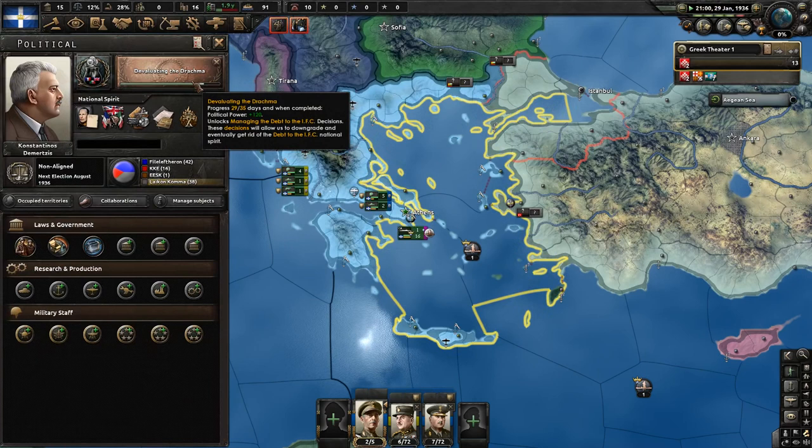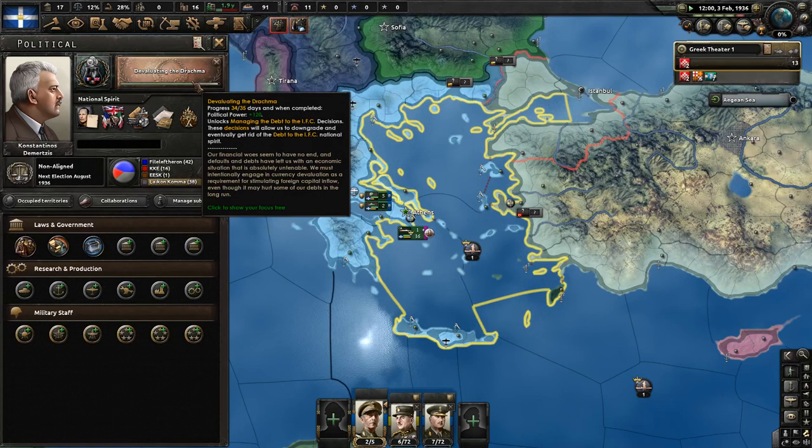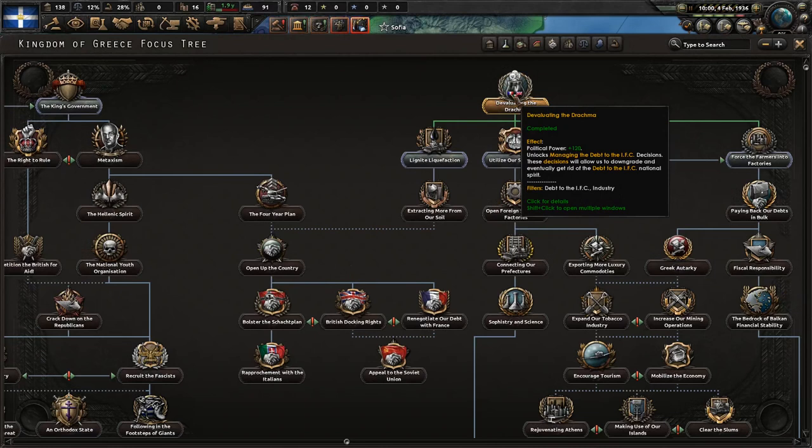This will be done soon enough though - only five more days. Then we will be devaluing the Drachma. The Drachma is devalued, which helps us managing our debts here. We can go with Utilize Our Strengths, which will gain us political power gain, recruit population, consumer goods, stability, and factory output.